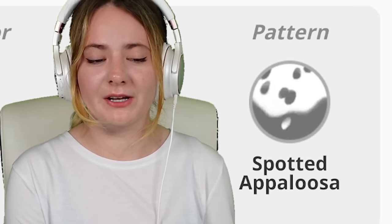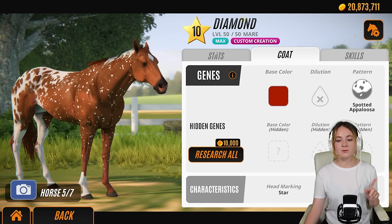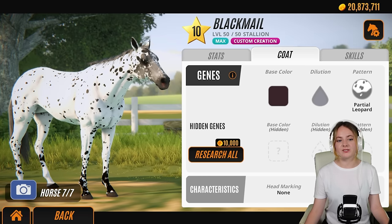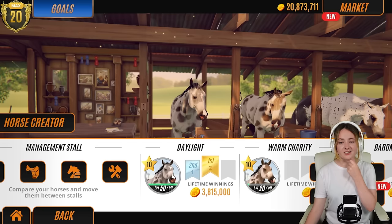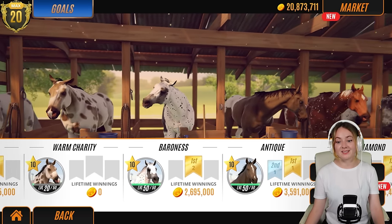We have Diamond, a spotted Appaloosa - I think it looks really interesting compared to the other Appaloosa coats. This mare is a chestnut - gorgeous. Past is our first stallion, he's a patchwork Appaloosa. Then we have Blackmail, who's a stallion - he's like a darker grey partial leopard. There was actually one more I wanted to get but I ran out of funds. Normally I have around a hundred million gold but now I've only got 20 million because I've been breeding so much on this save.